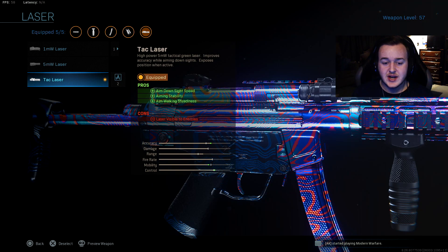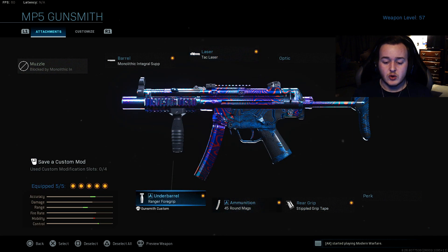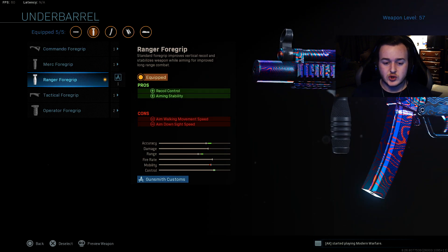Next is going to be the tack laser — it's going to be very helpful because it gives us aim down sight speed, aiming stability, and aim walking steadiness. This is really nice because having your gun stay stable while strafing is very important — you can hit your shots more while strafing back and forth while aiming down sights. We're also going to be running the ranger foregrip due to recoil control and aiming stability, which gives us more control of our weapon.